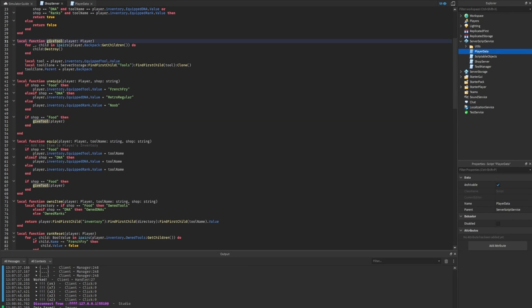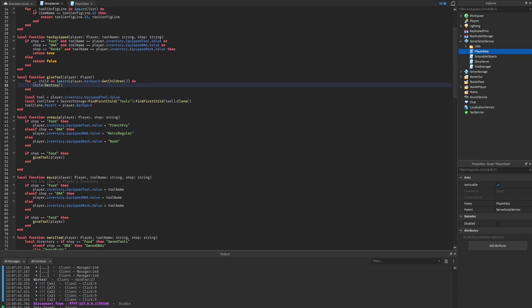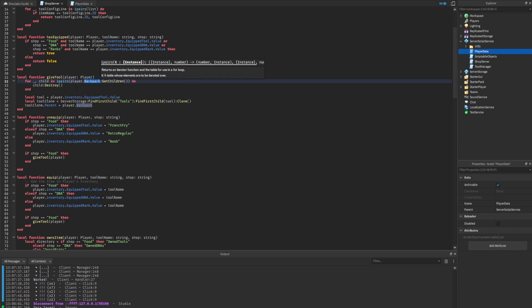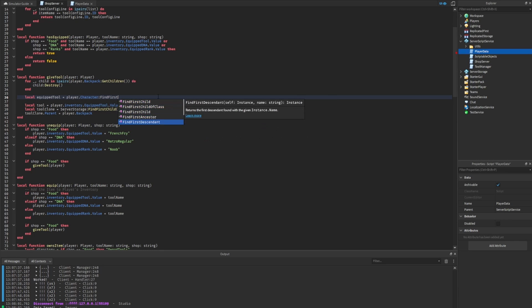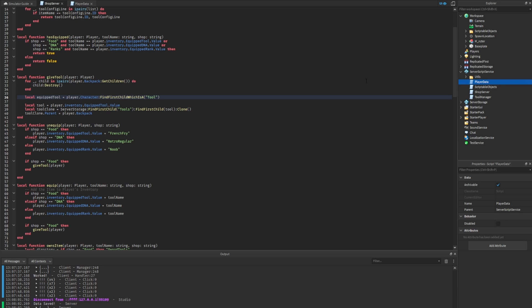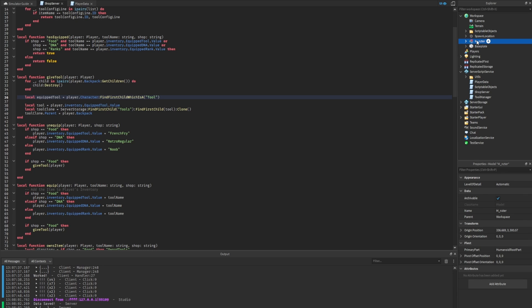The area we'll apply this fix is the 'give_tool' function. Currently we try to handle this issue, but the player's tool is only in their backpack if they don't have it equipped — if they're holding the tool it's inside their character, not the backpack. We create a new variable 'equippedTool' and set it to 'player.Character:FindFirstChildOfClass("Tool")'.